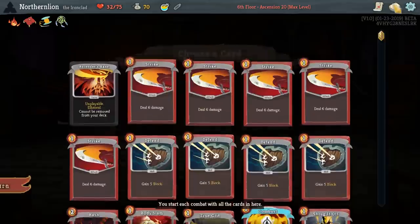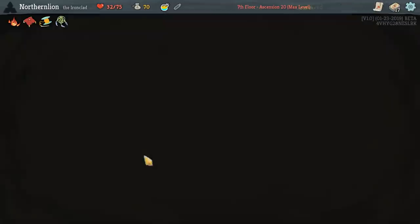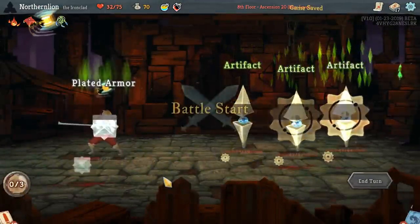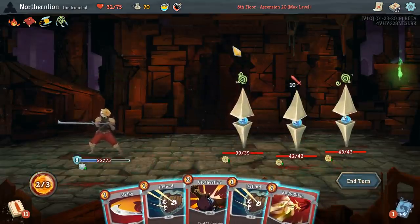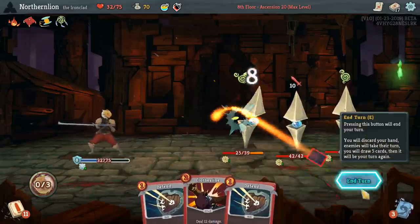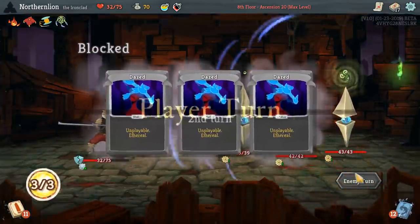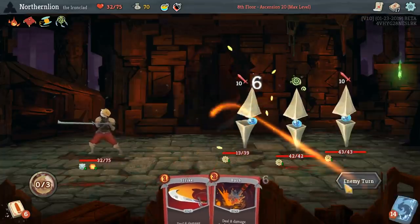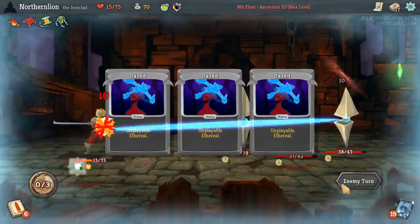Dream Catcher — absolutely garbage. I think Clothesline is fine considering we have the Hexaghost, but I got to let you know, this card has been falling down my power rankings lately. So here — what do we want? Feel No Pain. No question about it. Feel No Pain means that every daze is worth three block. This is horrible. It's also insanely good value on this fight, considering it costs you one energy.